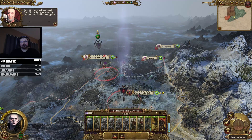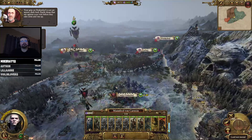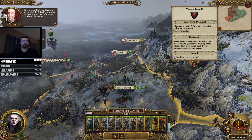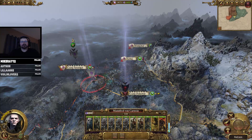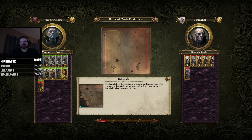Your kind are a nightmare made flesh, sire. Yoke the power of the dead and you shall be unstoppable. Your grip on Drakenhof is not yet secure, Dark Lord. Pacify those that stir against your rule before they take arms and rise up. Maintain at least 10 public order. Let's get this guy out of our land. The battle is upon us — I'm going to fight this one just for the fun of it, to get back into the feel of the vampires and to show off the new skeleton archer unit from the mod.